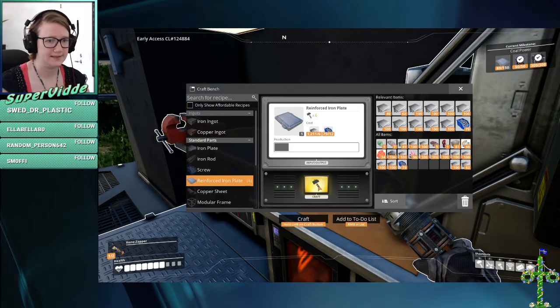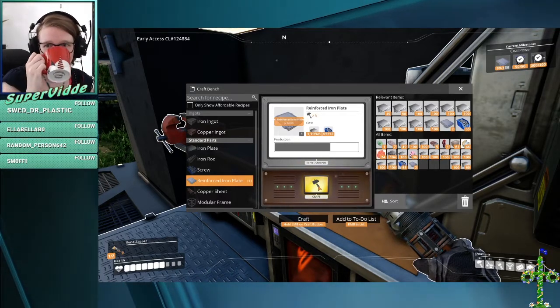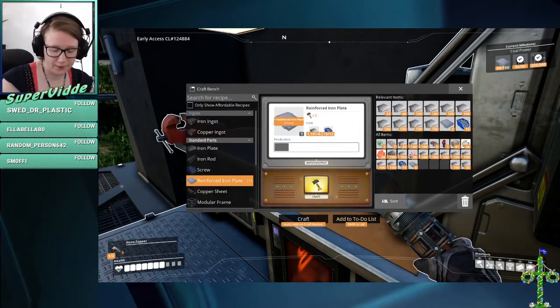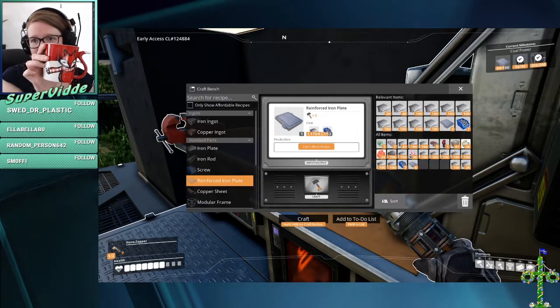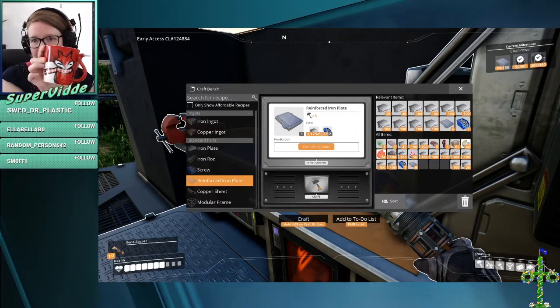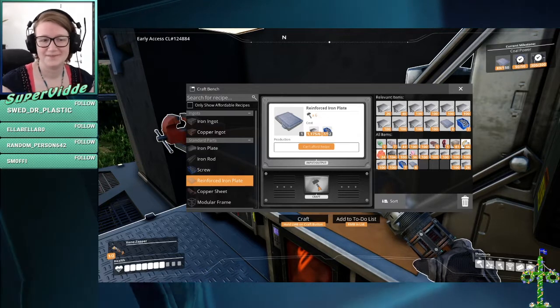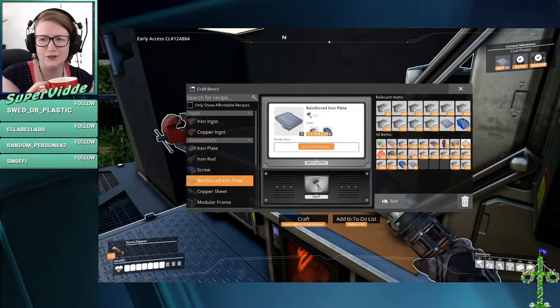Now I can make six of them. Let's do that then. This cup, by the way, is very, very, very cute — look at this. It's a little fox and you hold his tail when you drink it. Also, it really fits good in your hand.